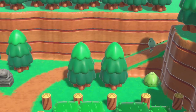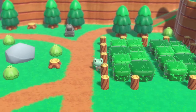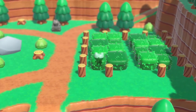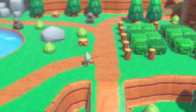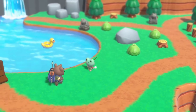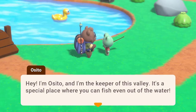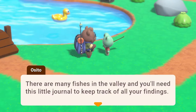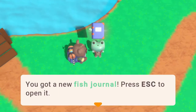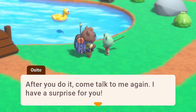There's a sign here that leads to another area. There's some bushes you can hide in — interesting. There's a bear here. 'Hello, I'm Osito, and I'm the keeper of this valley. There's a special place where you can fish even out of the water. There are many fishes in the valley, and you'll need this little journal to keep track of all your findings.' I got a new fish journal — nice!